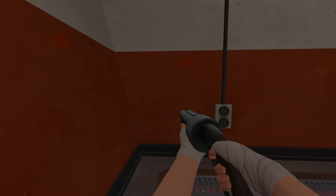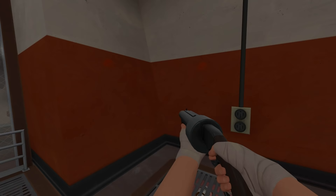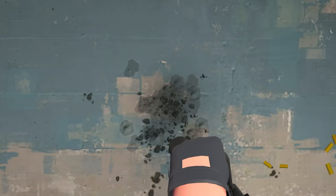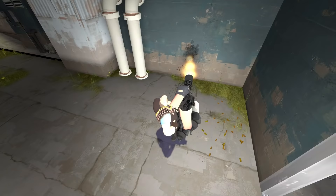But since the view models are a real physical object positioned in front of your camera, they can clip into things around you. If you press yourself up against a wall, your view model would clip into it. This was handled by setting the view model to always render on top of everything. But visual effects were left as they were, which is why effects like the medigun charge effect and minigun muzzle flash just clip through objects if you get too close.